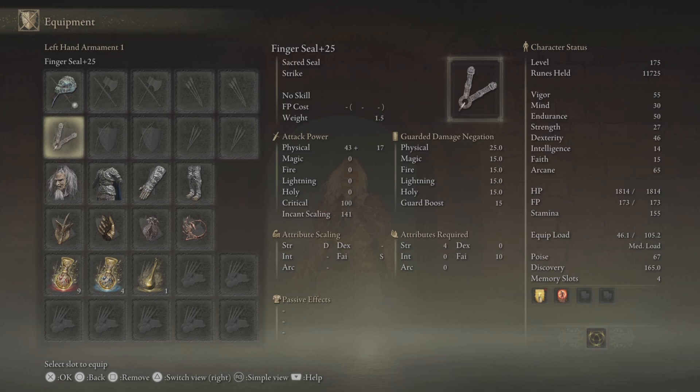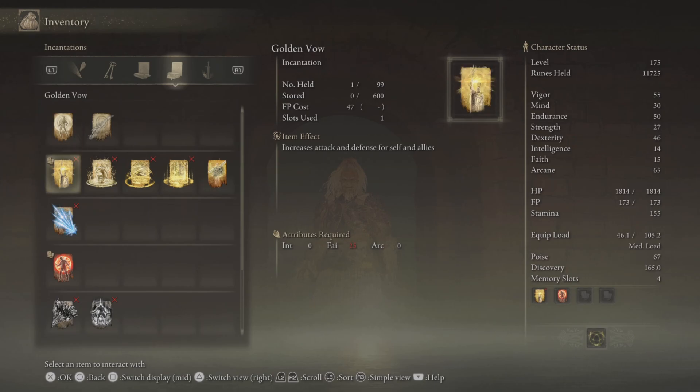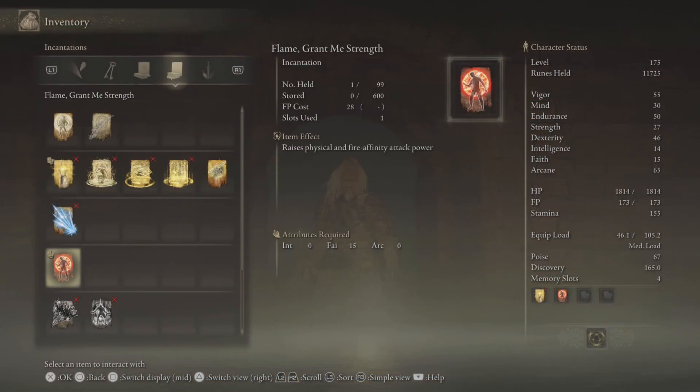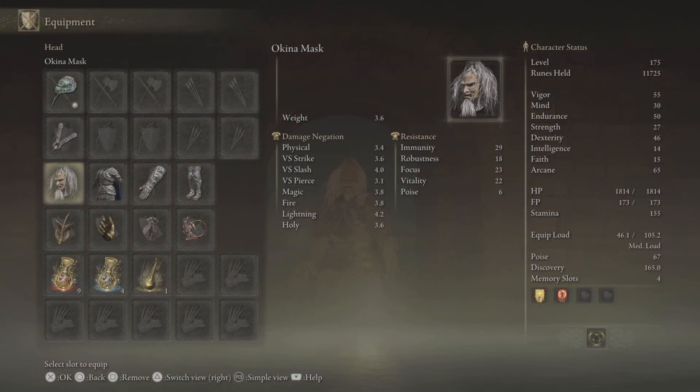We've got the Finger Seal, which you can get from the Twin Maiden Husks at the Roundtable Hold, so that's pretty easy to get. We shall be using, like always, Golden Vow and Flame Grant Me Strength — those are the two incantations we shall be using.